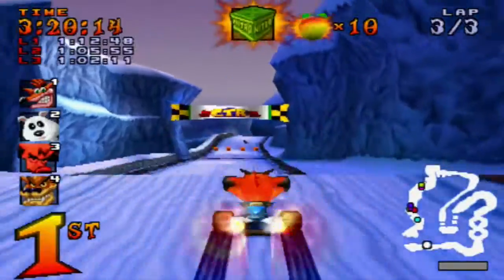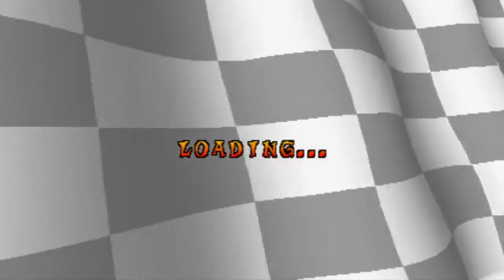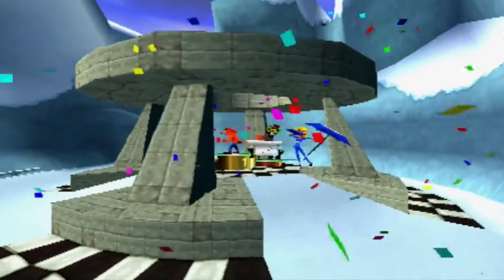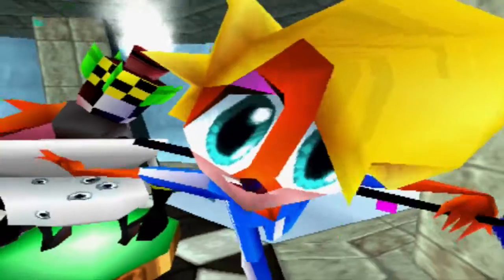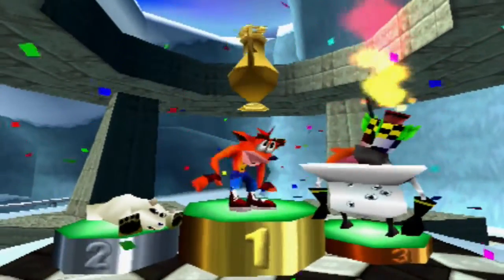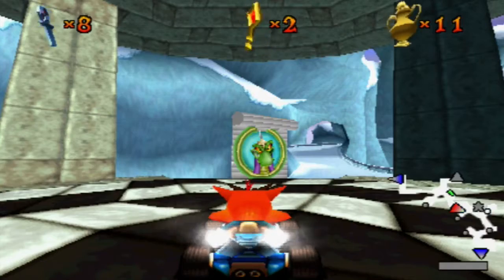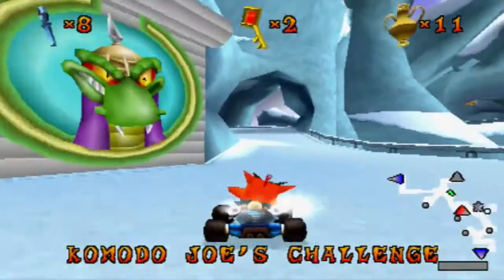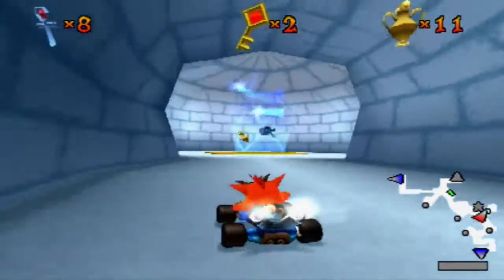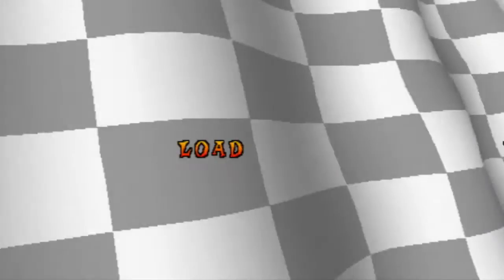Three races done at ease - this one was a little tough but we got through it. The next course is Tiny Arena, I can't wait. We're about 13 minutes in, this episode will be short - about 16 or 17 minutes. I could do the boss race in this episode but I'd rather start it in the next episode. I'm going to change things up - go tokens to tokens and course to course. Tiny Arena opens up Komodo Joe - amazing, we're flying through it!